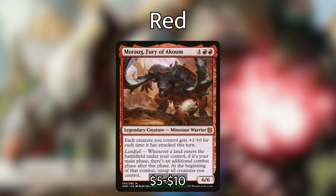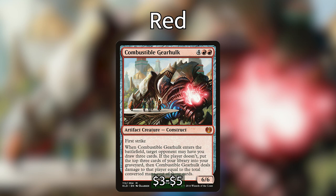Moraug, Fury of Akoum from Zendikar Rising — landfall: whenever a land enters the battlefield under your control, if it's your main phase, there's an additional combat phase after this phase and at the beginning of that combat, untap all creatures you control. Two Moraugs and one Evolving Wilds gives you four extra combat steps. Combustible Gearhulk — when it enters, target opponent may have you draw three cards; if they don't, put the top three cards of your library into the graveyard and it deals damage equal to their total converted mana cost.